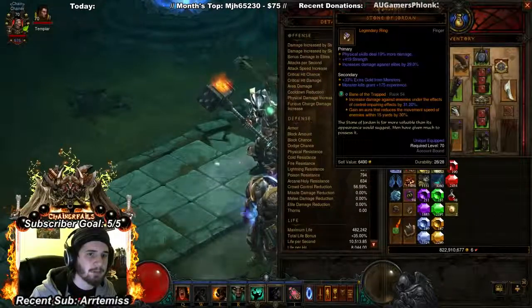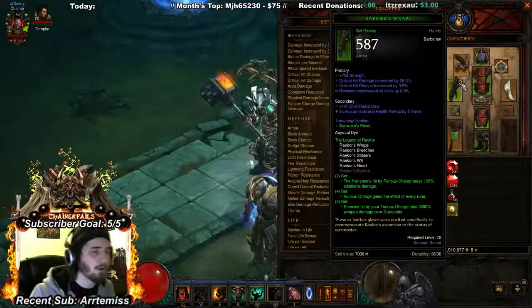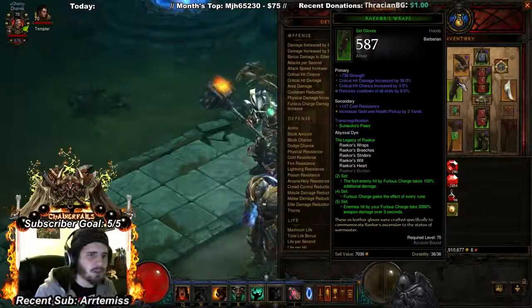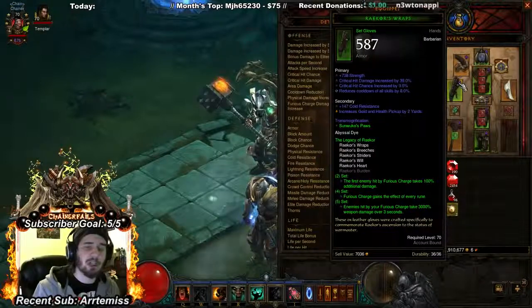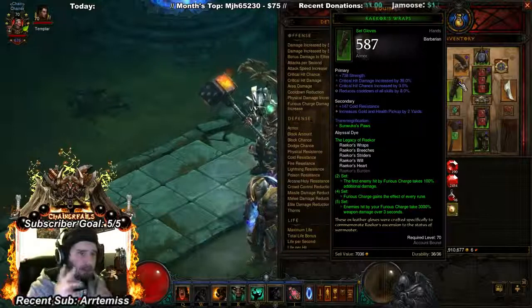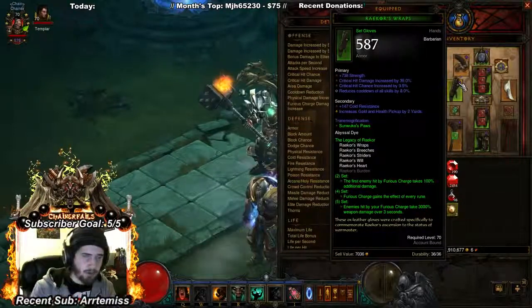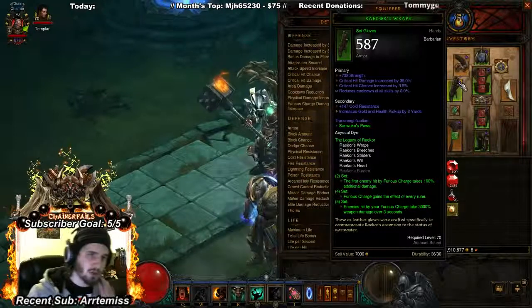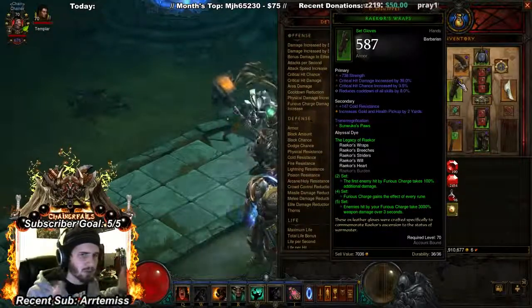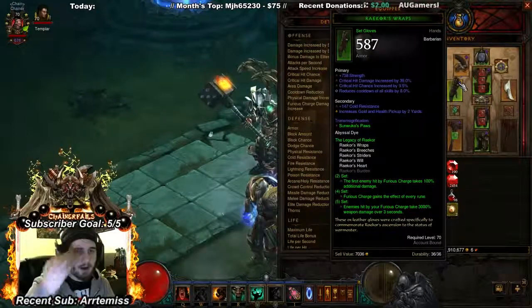For Raekor gloves — and gloves in general — you want strength, crit damage, crit chance, and cooldown reduction. That's standard and pretty much the best you can get across the board. This doesn't really change, and other gloves for a Barbarian usually aren't worth using.